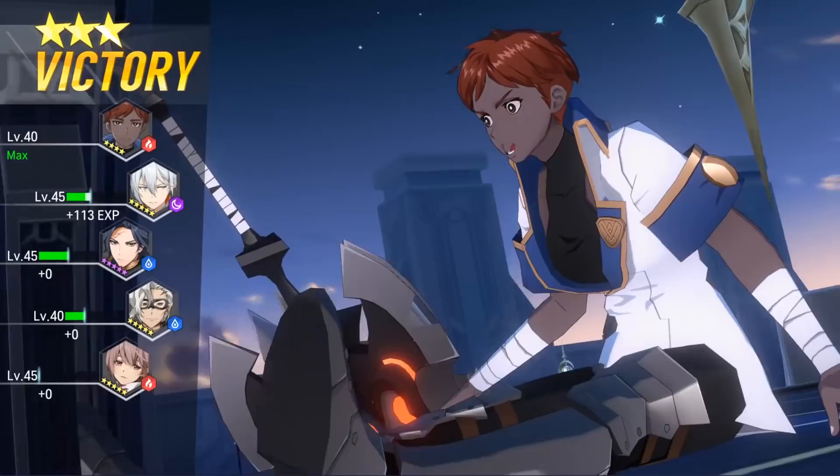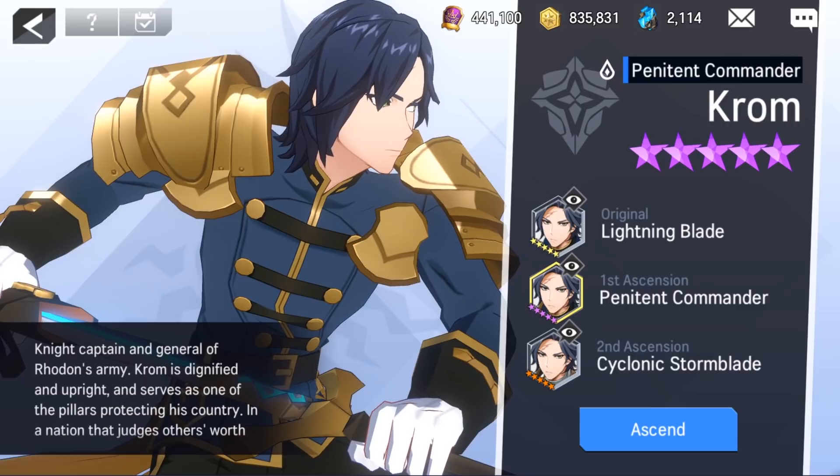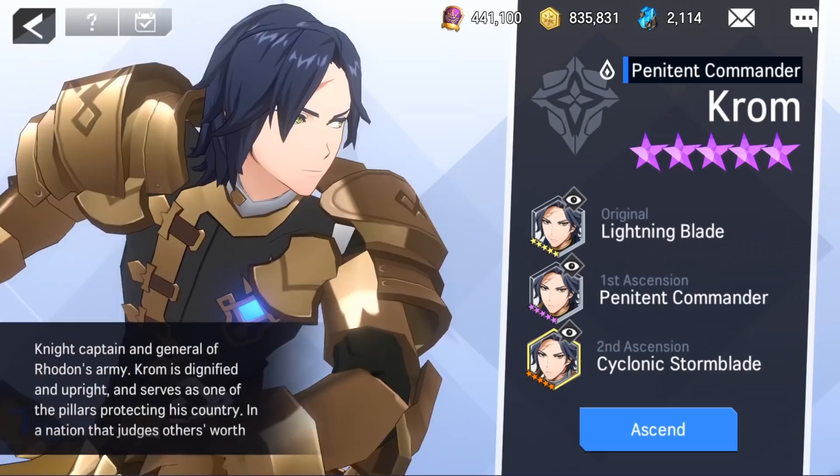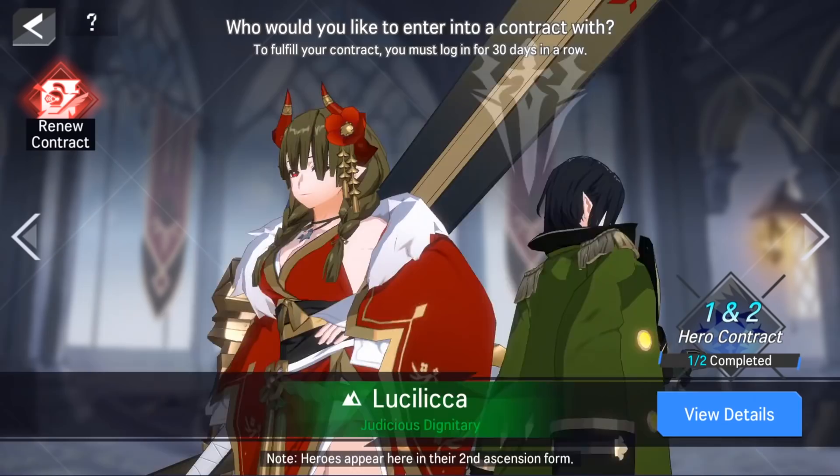After beating these two strong boss fights, there's still a lot to explore — one of which involves making Chrom stronger by ascending him, and one of the cool things you get to do is permanently change the look of the character. We manage to get Chrom to his first ascension, which visually gives him more armor, and on his second ascension he'll be rocking full plate armor, with his stars turning from purple to orange to let you know you've got one awesome knight in your team.